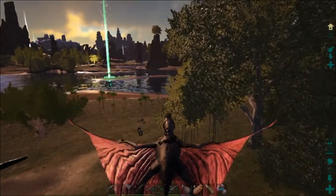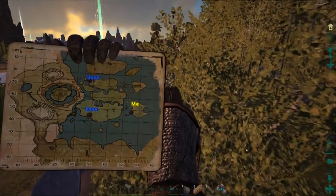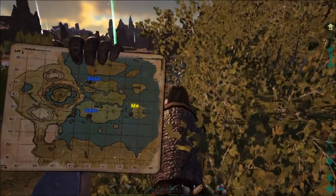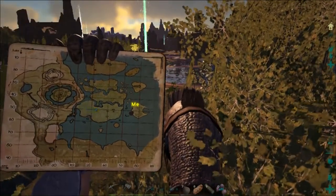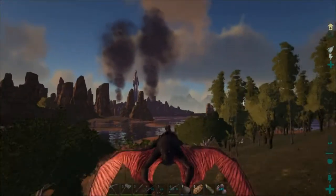Let's look at that map. We're way over on the right — the eastern central side of the Center map. I like to call this Pac-Man Island. Anyway, let's head over to my little base which is just over here.